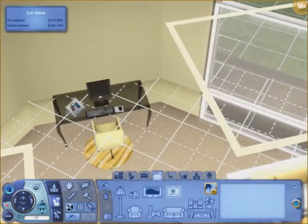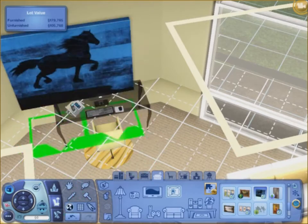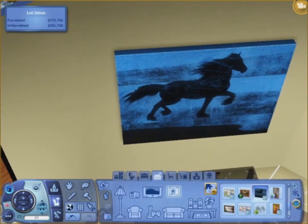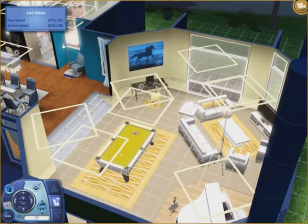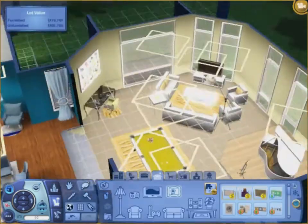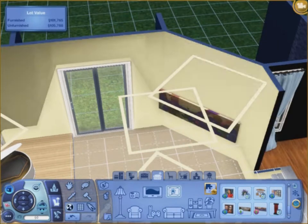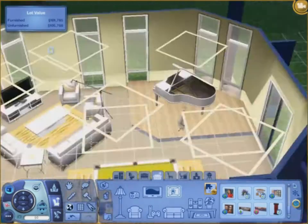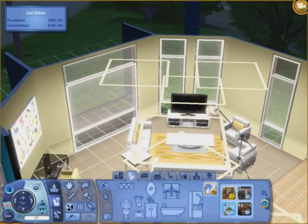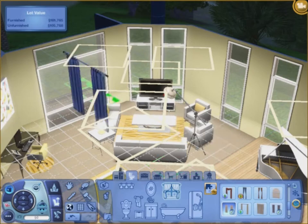I put a painting in first, then changed it because I didn't like it. Here's another painting I put in there. I'm starting to think putting the drapes on the bottom would be best instead of the top, so I put the drapes on the bottom — and that's when I started moving all the drapes in the other rooms to the bottom too.